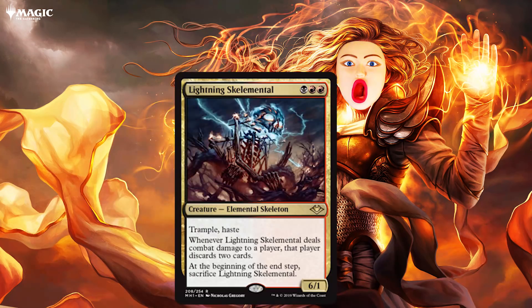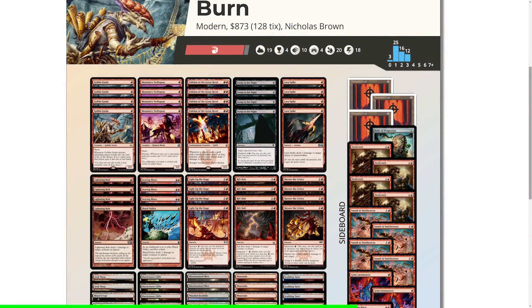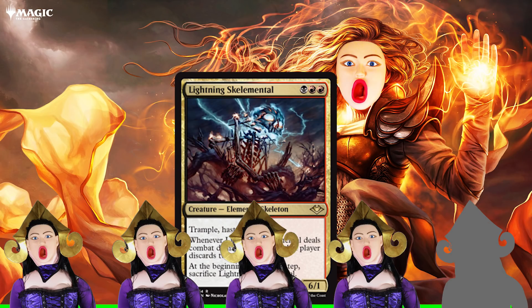Next is a card that people are calling Ball Lightning. For three mana, it is a 6/1 with Trample and Haste. And when it deals combat damage to our opponent, they discard two cards — and that is pretty good. Unless our opponent has creature removal, it's almost guaranteed that they will discard two cards. We need Black to play it, but Rakdos Burn is already pretty close to becoming a thing in Modern, especially with Bump in the Night. I am very excited for this card, which is why it gets four out of five.